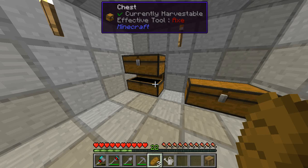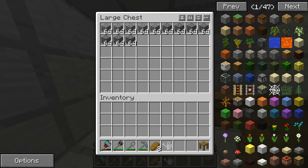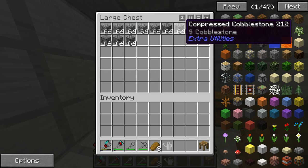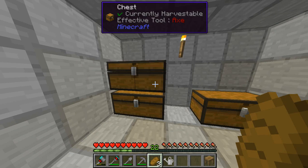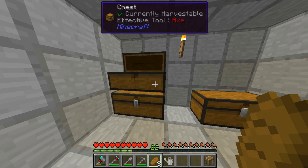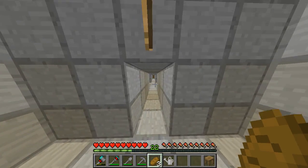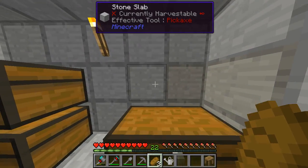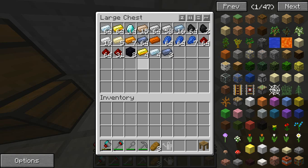I put some random stuff in here, of course — all the cobblestone I collected. I compressed some of the cobblestone into singular compressed cobblestone pieces. Once I have enough cobblestone, I will compress that even further into double compressed cobblestone pieces. I think the maximum compression is 8 times, or octuple compressed cobblestone. Here is my ores chest, where I keep everything mostly valuable — all the ores that I have.